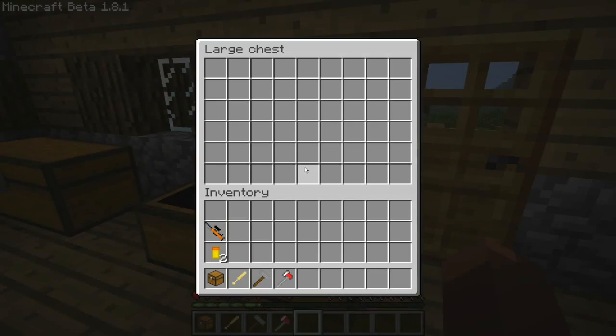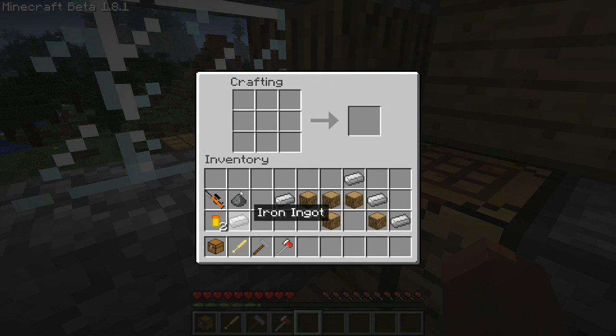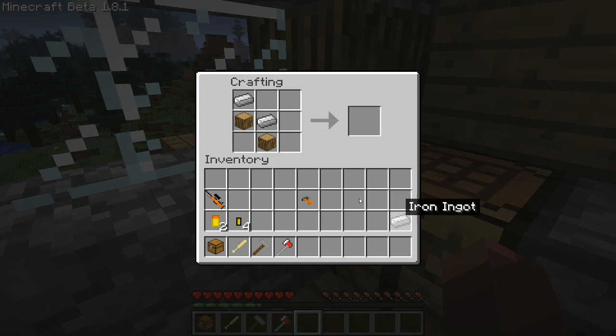So over here we have the AK-47. So let's put these here. This makes the AK-47 ammo. And if you put this like so, this would make the AK-47 stock. And this makes the AK-47 barrel. Put that like so, and that's the AK-47.